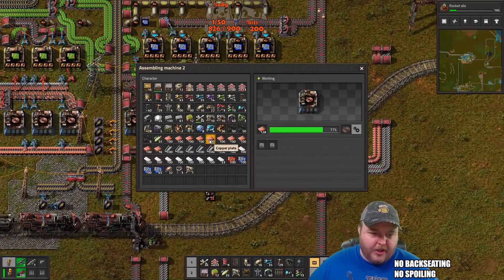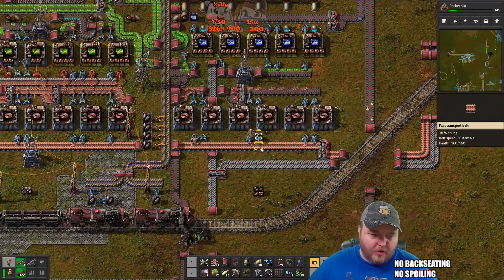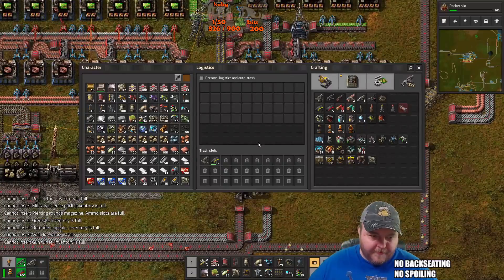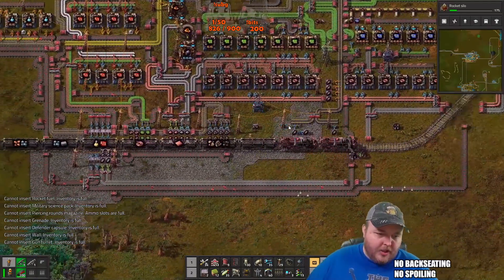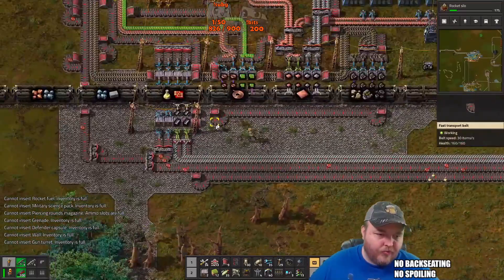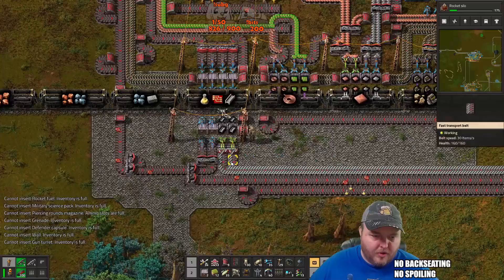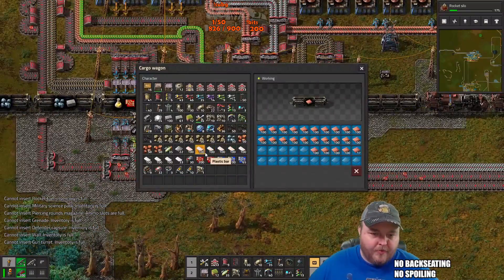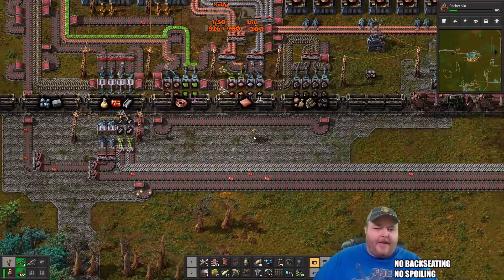All right, I can put some more in here, free this up. What am I missing? Oh, we got iron plates. I guess I can put plates on here too — why not, right? That'll work.